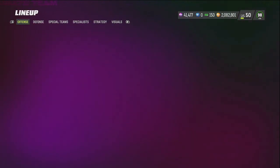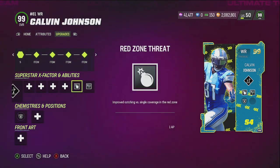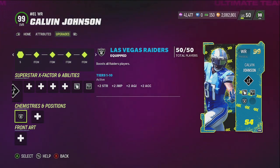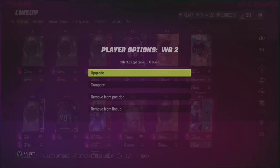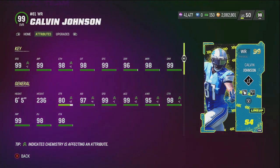That's what you have to do to get Calvin Johnson as fast as possible. Let's check out his card real quick — it looks very nice. He starts off with the Double Me ability, we've got Red Zone Threat on him, and the Deep Out ability for zero cost. He gets any team chemistry, so he can go to the Raiders. The stats: 6'5", 236 lbs, 99 speed, 99 acceleration — all 99s and 98s. Calvin Johnson is probably the best receiver right now. Do everything I just showed y'all and you should be able to get him in a decent amount of time. Until next time, stay blessed.